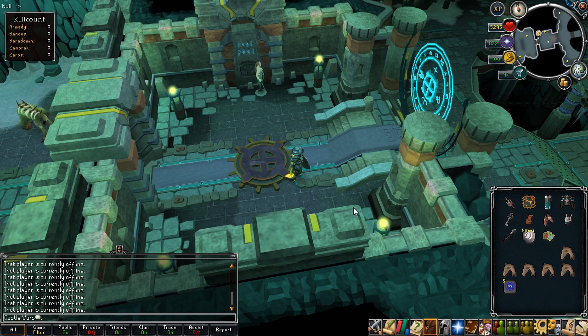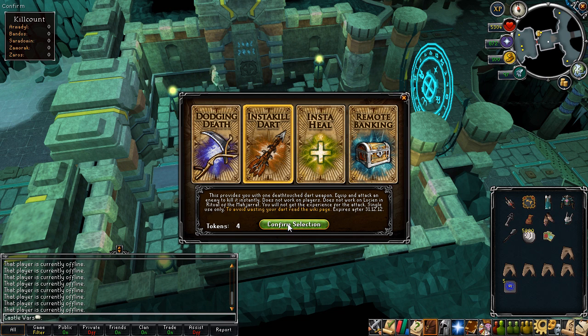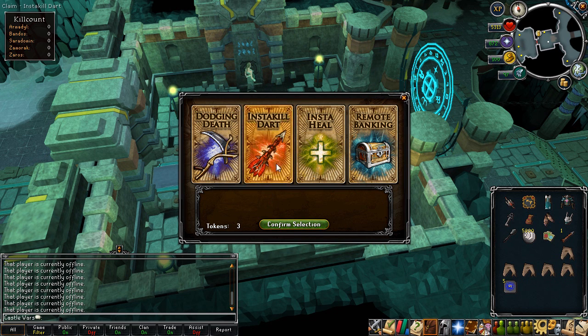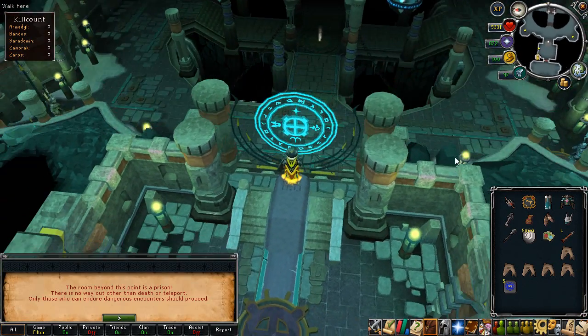Hey everyone, so with this double drops weekend I've decided it's about time to use up my insta kill darts. I really should have used them when they came out but I didn't really expect Nex gear to crash as bad as it did. So anyway, let me get these four insta kill darts and then I'm just gonna head in and kill Nex a few times. It's got a little bit of a spawn time so I'll probably be skipping ahead a little bit in there. Looks like there's already people in there.